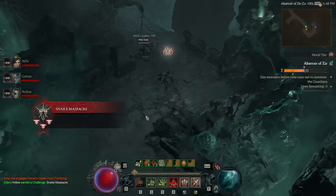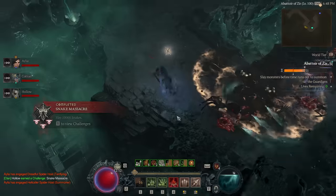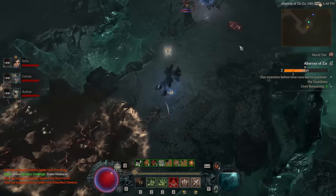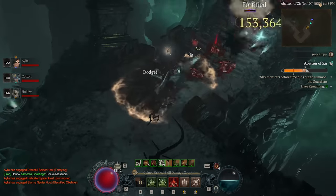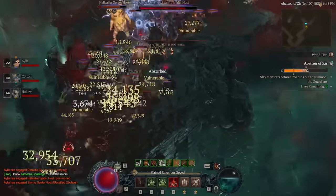For me as a necromancer I've started to really feel the difficulty as I push tier 7 at this point, and having watched top players for Sorcerer and Barb who are stopping around tier 15 right now to go farm lower tiers for Glyph XP, it's definitely not going to be straightforward.